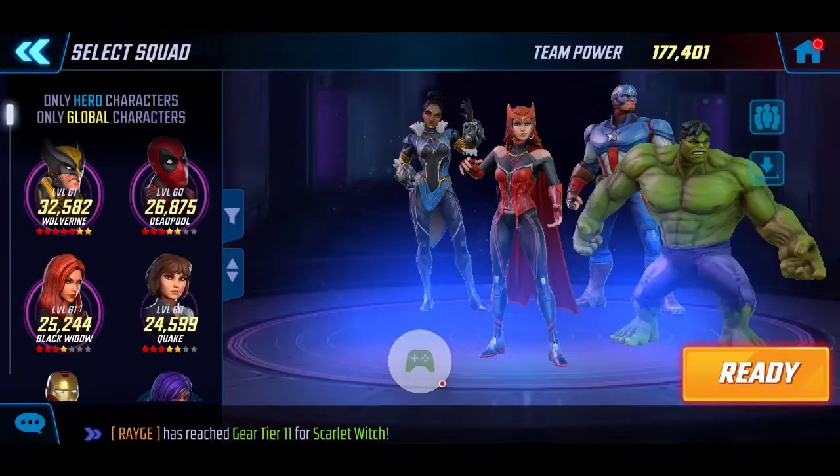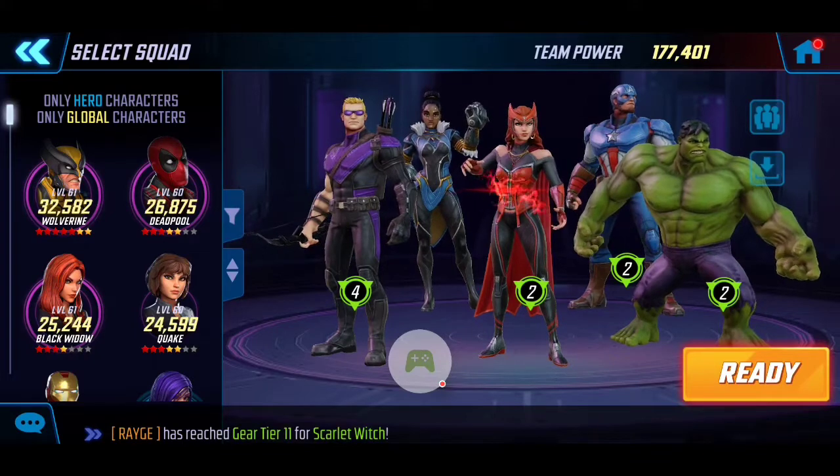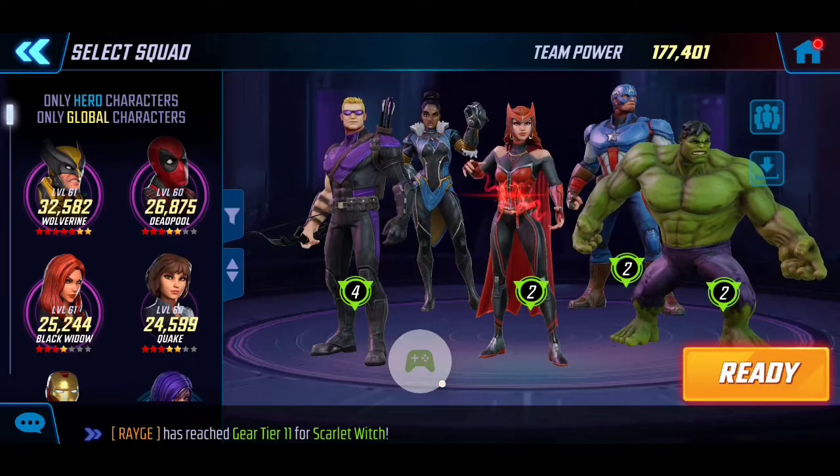Here is my roster placement. I have Captain America and Hulk on the right side to soak damage away from our squishier heroes. Shuri is in the back because I want her lasting the longest — she is honestly the MVP of this team. She provides energy generation and defense up, and if you keep feeding her energy with Captain America, it's going to be continual support and sustainability, especially with her heals.